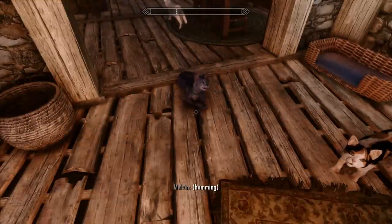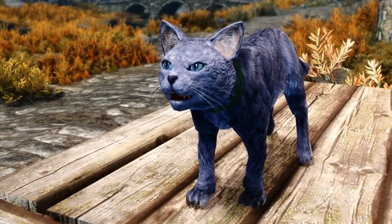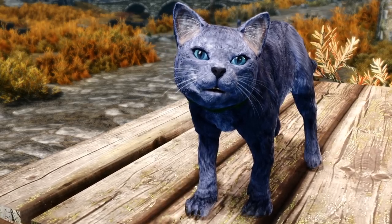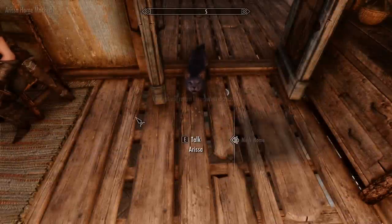Your new cat immediately acts as a follower, giving you the chance to take them around with you, either on your adventures or to bring them back to a home of your choosing. I took her back to Breezehome, and once there I set down her bed, assigned it to her, and then assigned Breezehome as her home through her interaction menu.